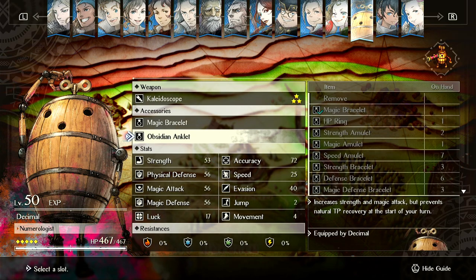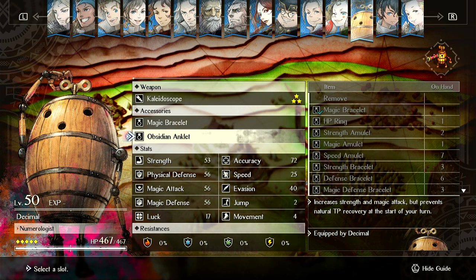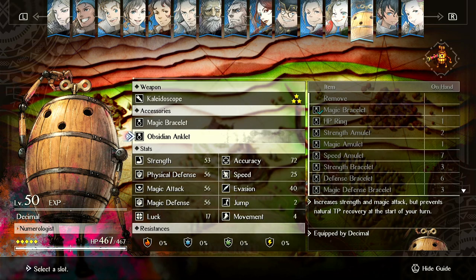Obviously this is one of the best items for Decimal, because he doesn't have natural TP recovery. I feel like this item essentially exists for him. But if you were to use this on another unit, it's terrible. There's no reason to use this — it's complete garbage.